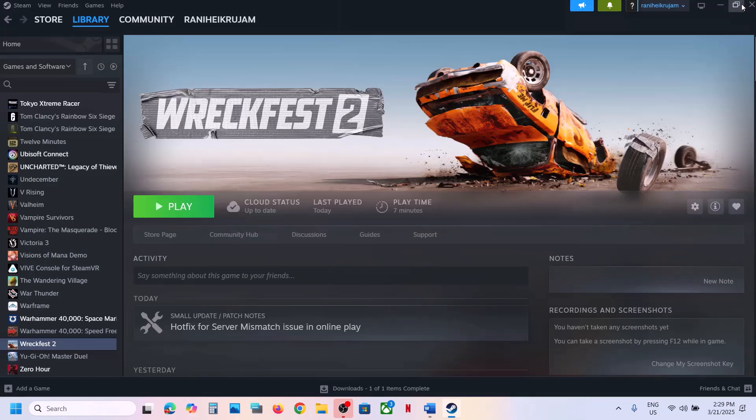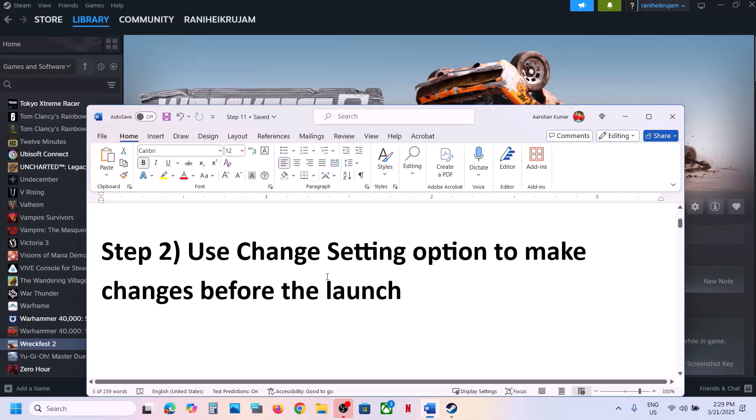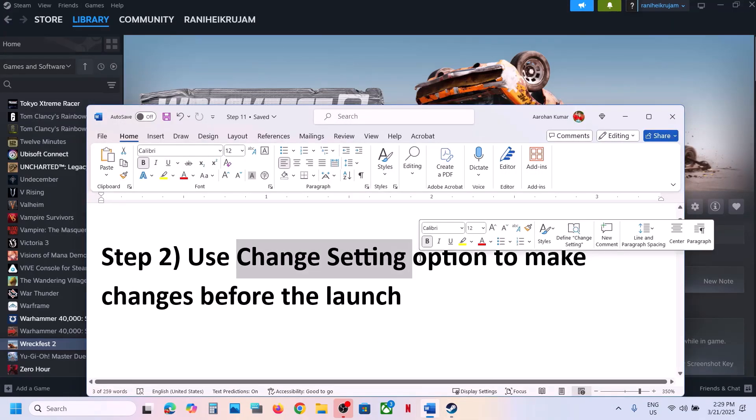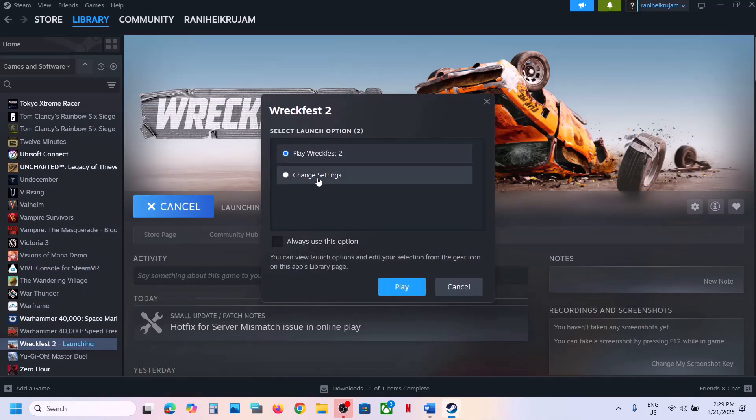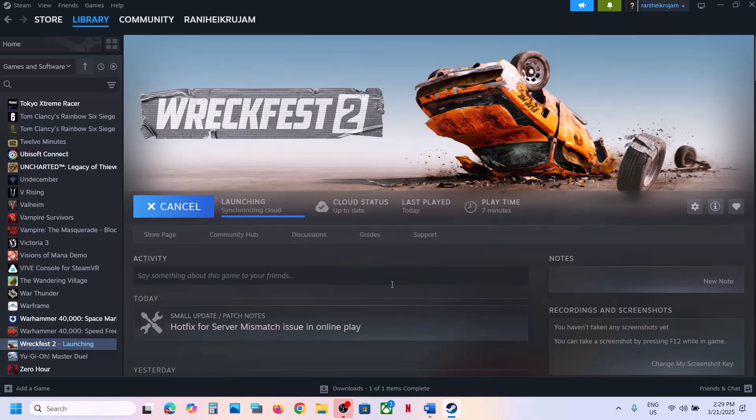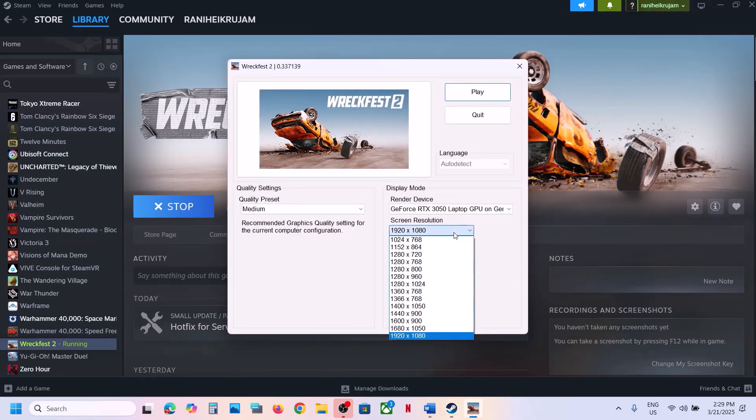The next step is to change the settings option. When you click on Play you will see an option — Change Settings — select Change Settings, then click on Play. Once you click on Play you can select the right resolution, including the native resolution.